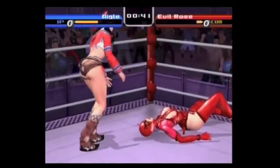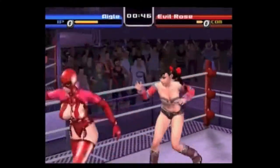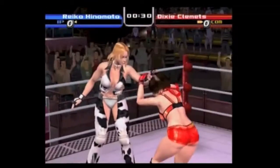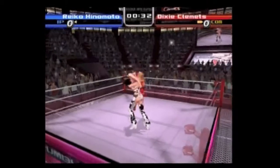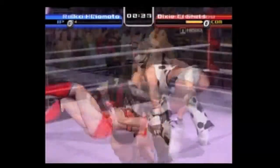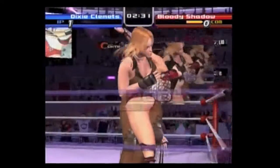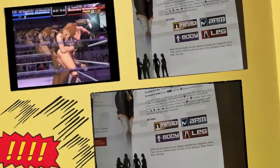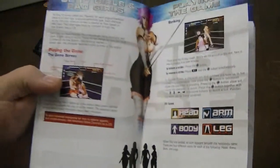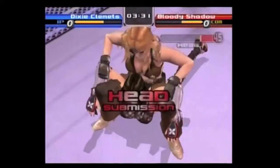The fighting in Rumble Roses is fairly complicated and simple all at the same time, because there are very few buttons, but every time you press a direction and then a button you get something different — such as up and grapple will do something different than just pressing grapple alone, or down and grapple. You will use these moves to damage your opponent's arms, legs, body, or head. When you feel that they've had enough, you can either try a pin move or go for a submission move.